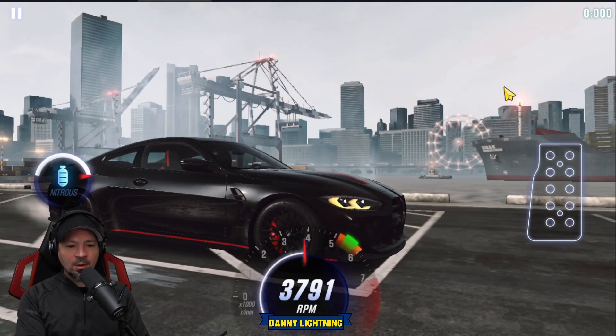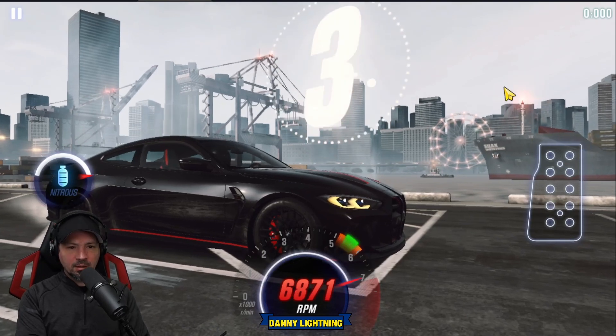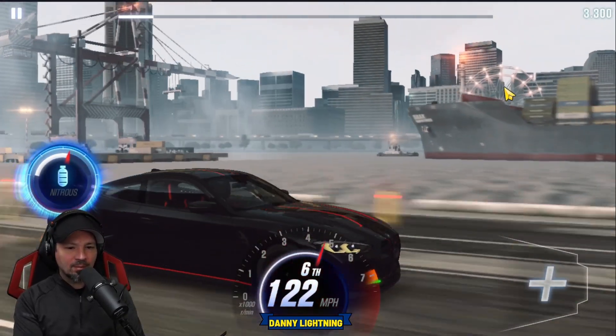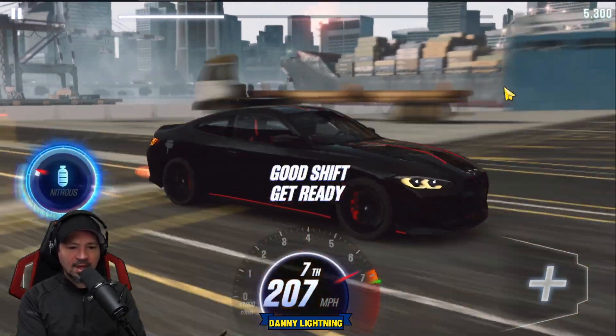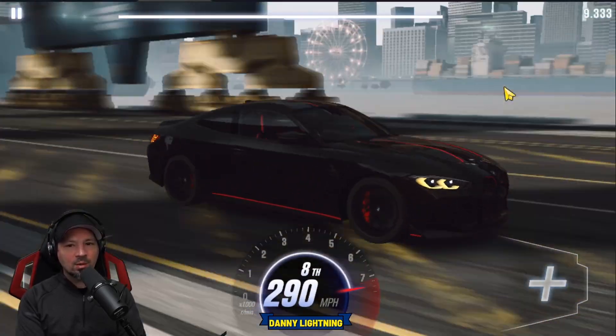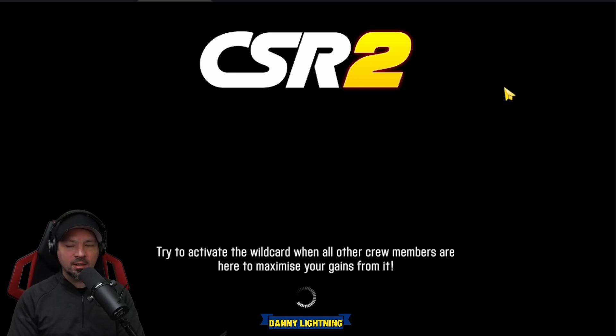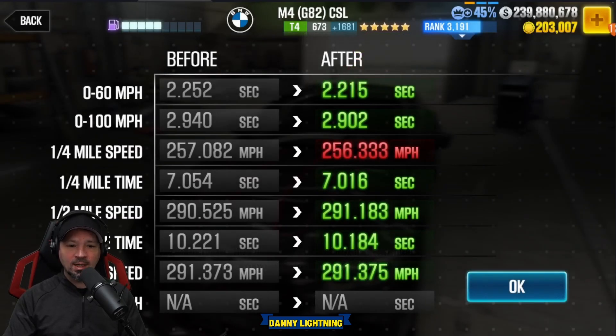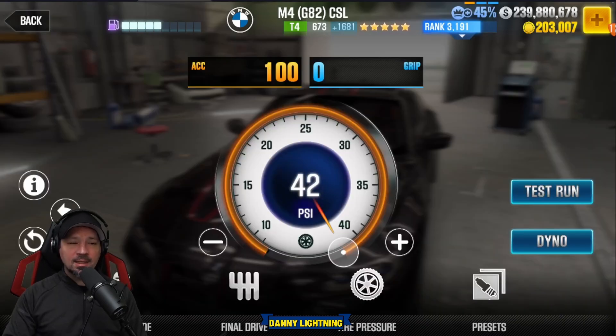Alright, let's give this a go. 3, 2, 1, go — 2, 3, 4, 5, 6, nitrous. I messed it up just a little bit, but that's pretty much how you do it. We should run like a 10.0 or a 10.1 if we get a really good run. It's a very strange car. We got a 10.184, which isn't too bad. It is beating the dyno by a pretty nice amount when it's maxed out.